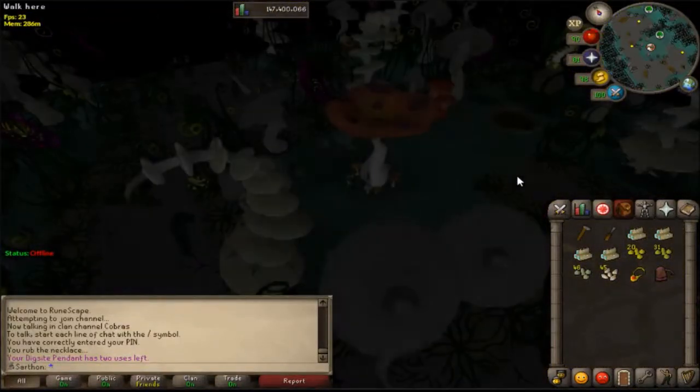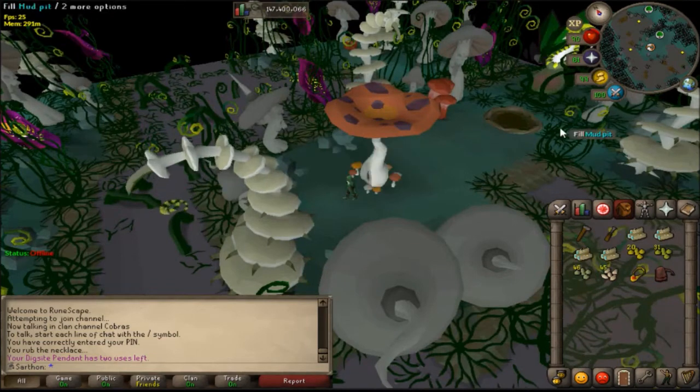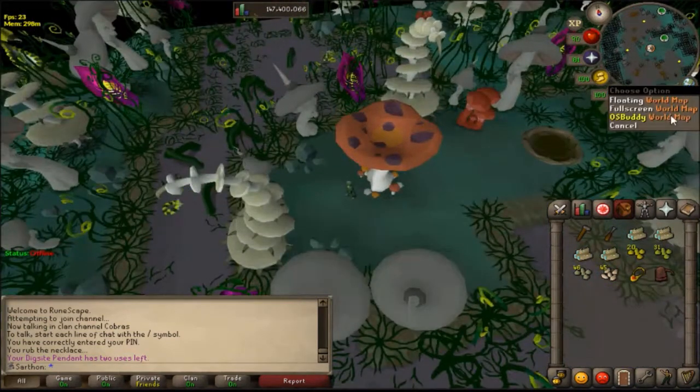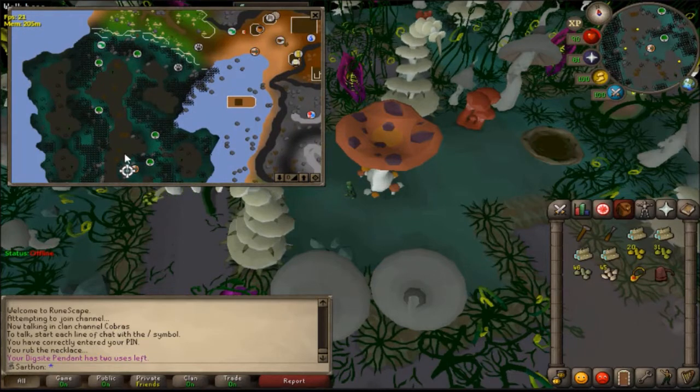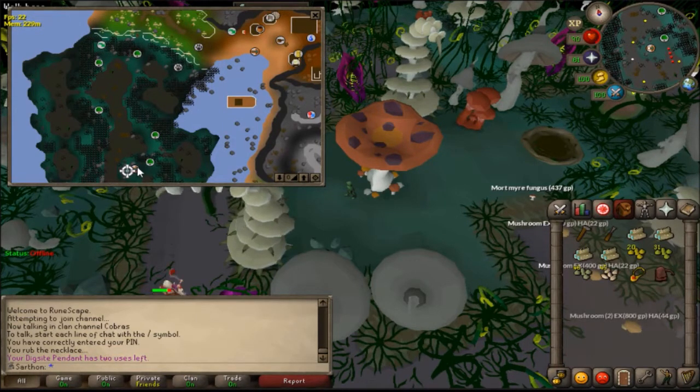You don't necessarily have to use the sticky swamp location - it's completely up to you. There are a couple of different ways to get here: you can run from the bank all the way south and unlock it, or you can use the little mushroom teleport which will take you down here but you'll take 40 damage, or you can simply run through the swamp to unlock it. This one is not very necessary.